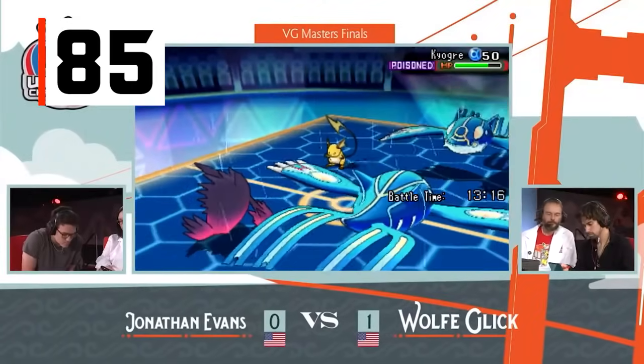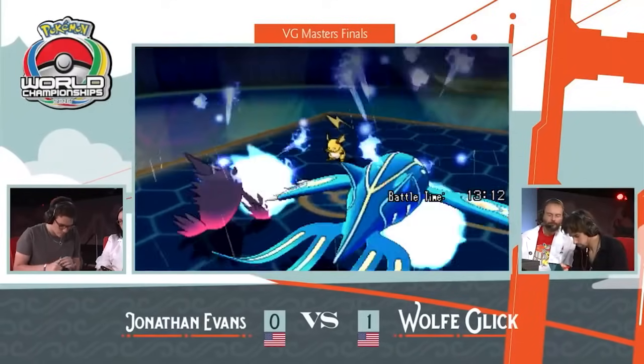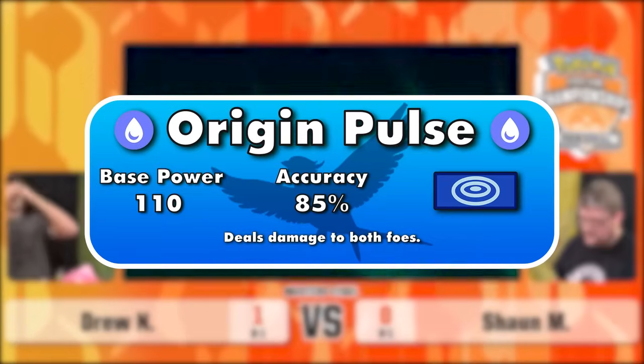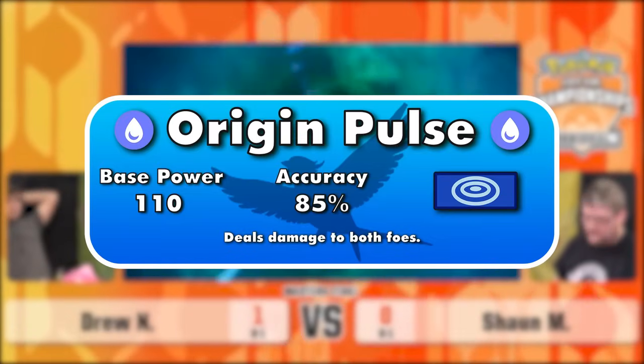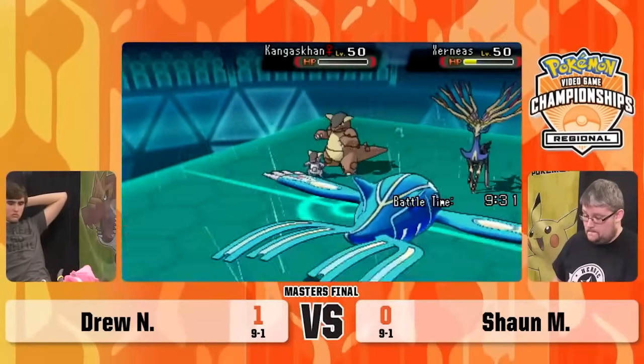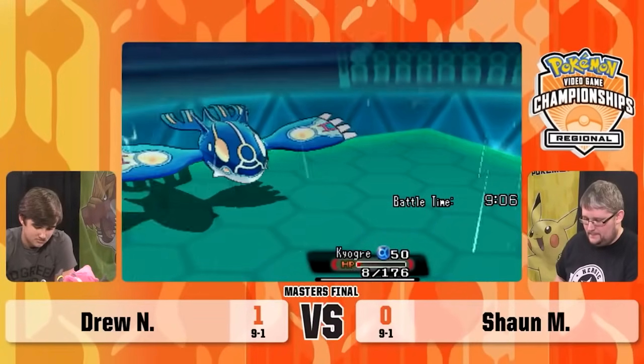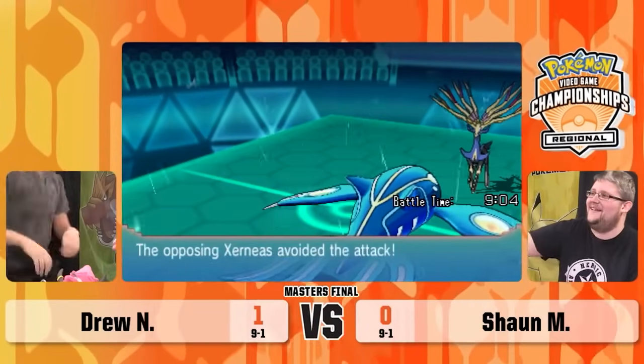One of the best moves introduced in Omega Ruby and Alpha Sapphire was Origin Pulse, Kyogre's signature move. It has 110 base power, 85% accuracy, is special, and is a dual target move. It's one of the few great spammable Water-type moves, but is held back from being way higher on the list because of its mediocre accuracy, which can lead to some rough situations.